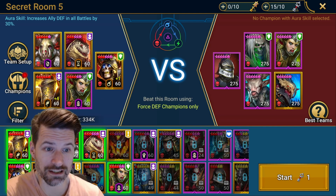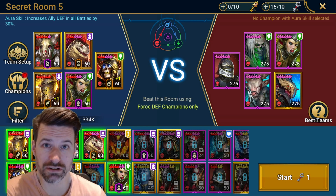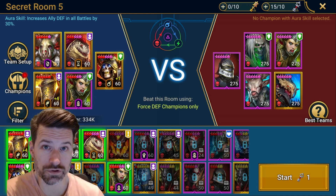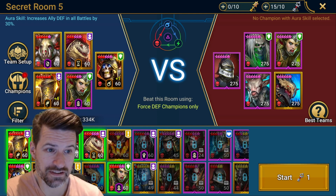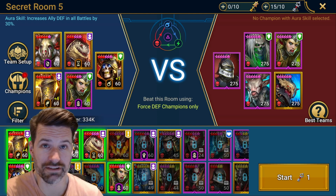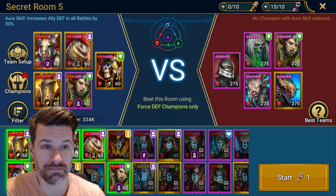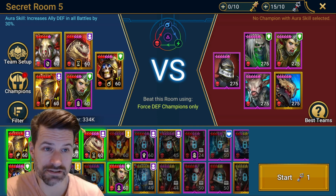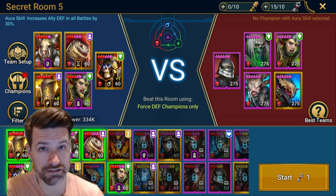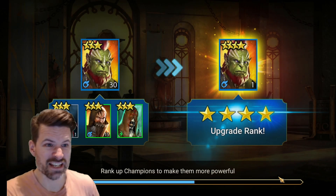If I had Stoltus geared up and ready to go, I think it would be okay. But I had a quick look on hillhades.com just for some Force champions that have decreased defense down, and there's none that really have it - no Force Champs, Epic or Legendary. Sepulcher is going to have the increased defense, so fingers crossed that will help with some damage. Let's kick it off and see what happens.